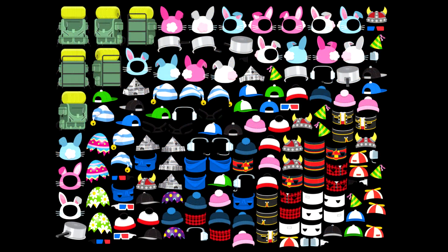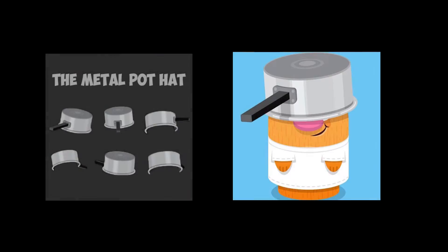With the new dark mode update, we also got a new item in the image files for Box Critters. This item is the metal pot hat. It was teased on Rocket Snail's Twitter back in the beginning of April, so we can probably expect to see this item appear as the next free weekly item, which comes out tomorrow.